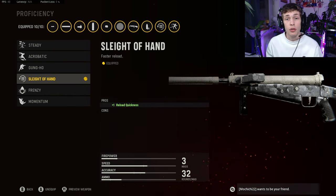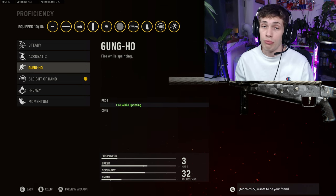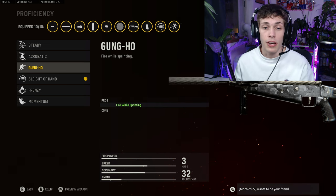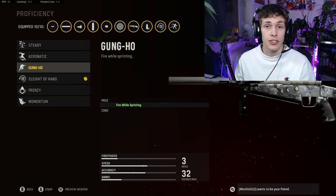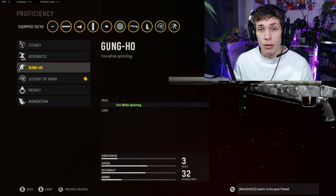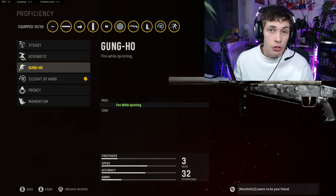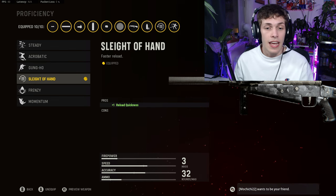For the proficiency, there are two options. If you don't slide cancel, I'd do Gung-Ho — and I do recommend learning to slide cancel because you can break cameras and get peeker's advantage. If you don't know how to slide cancel, Gung-Ho gives you zero sprint-to-fire delay, which is awesome. If you do know how to slide cancel, do Sleight of Hand so you can still break cameras — and it helps because this gun doesn't have much ammo.